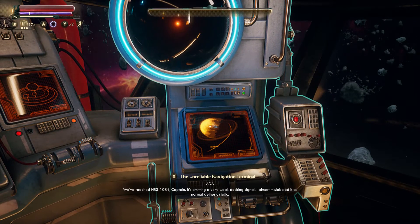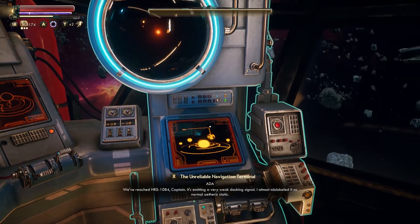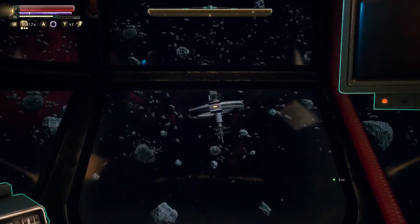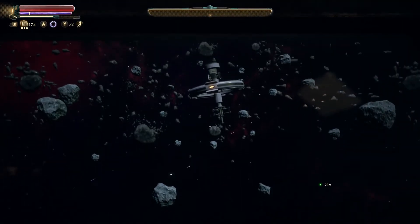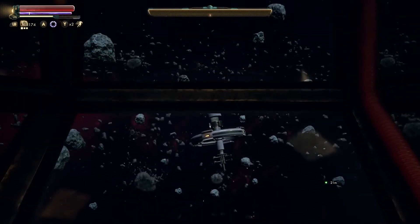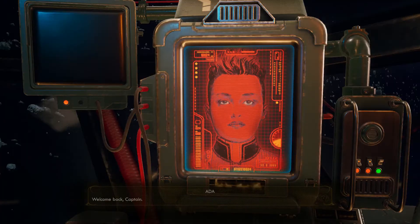We've reached HRS-1084, Captain. It's emitting a very weak docking signal — I almost mislabeled it as normal aetheric static. That's kind of cool looking. Very traditional look for a space station. Do you have anything else to say about it?